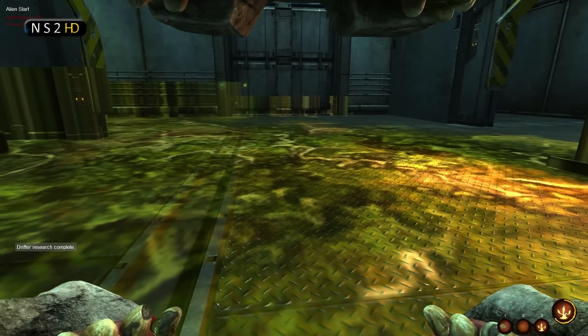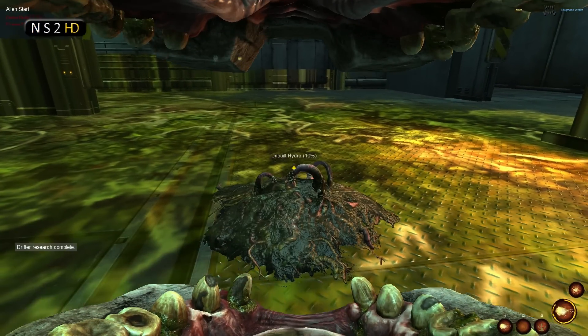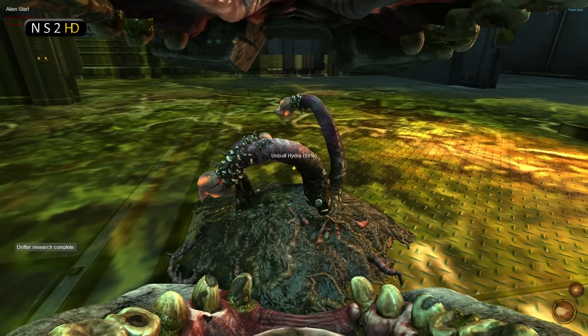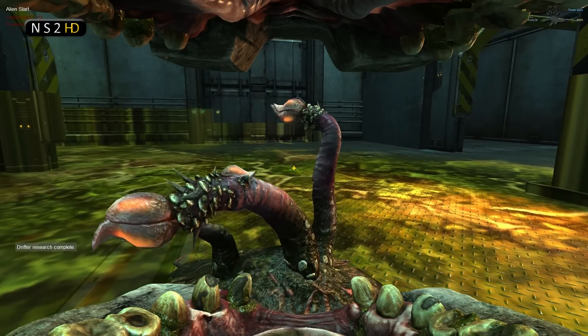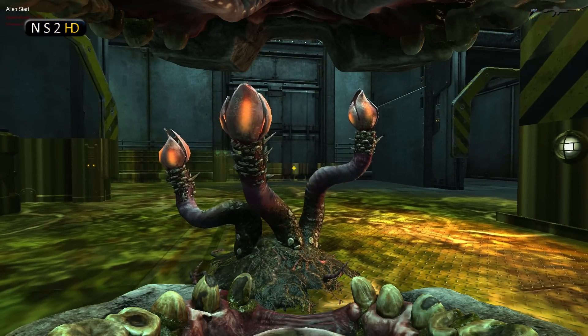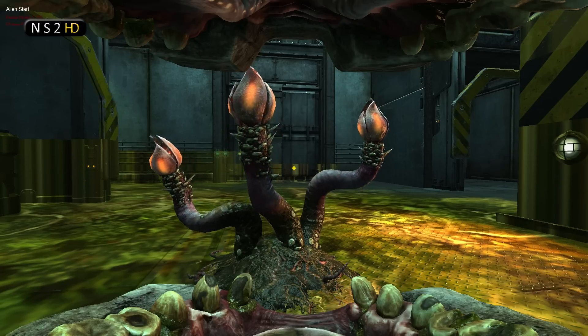Another change is that alien structures now build more smoothly. Previously they had a bit of a glitchy stuttering look to them; they now build perfectly smoothly whether they're drop-bag gorge or the commander. That is very cool — it gives them a much more organic look, and it's generally nice to see them growing so smoothly. That's a very cool bug fix.